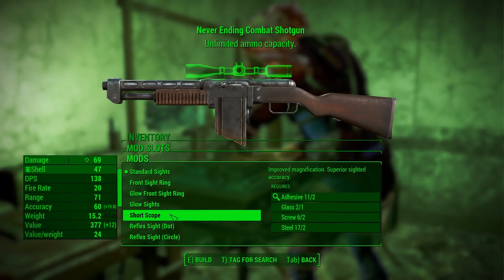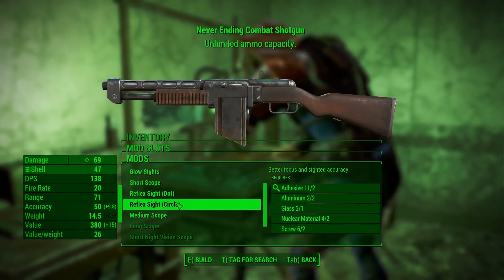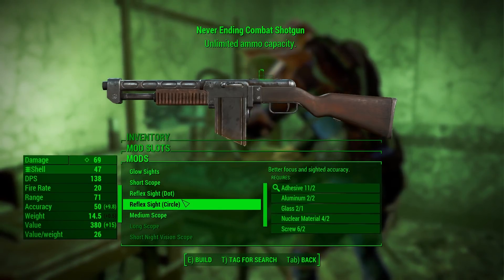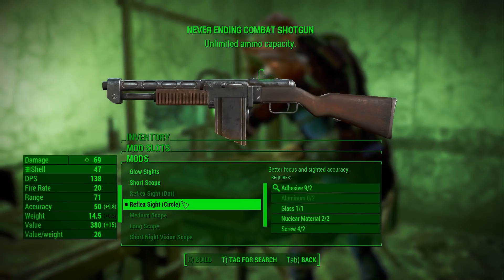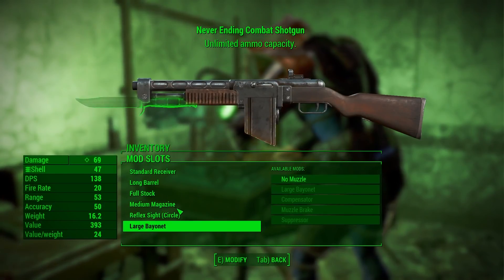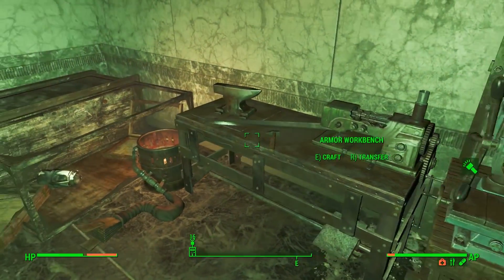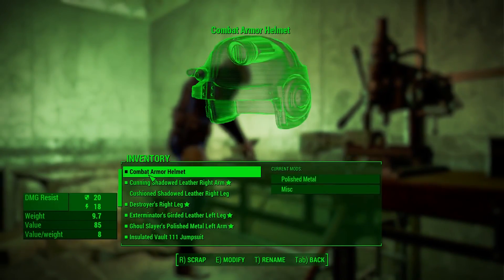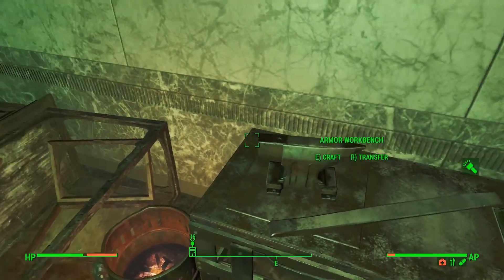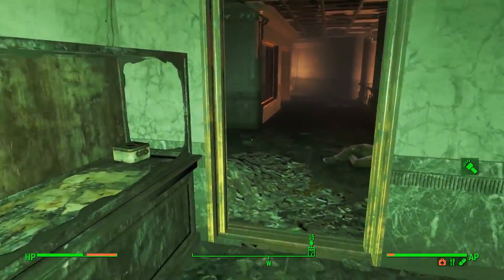I can put some sights on my shotgun — a reflex sight circle scope. We'll give it that. And I'll put a bayonet on it, because if we're using a shotgun we might be in close quarters. This workbench we stumbled upon did some great stuff. How about the armor workbench? I don't have a whole lot of crafting ingredients, so maybe not today.